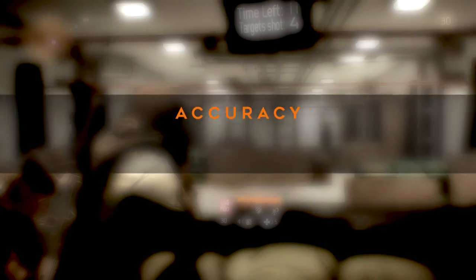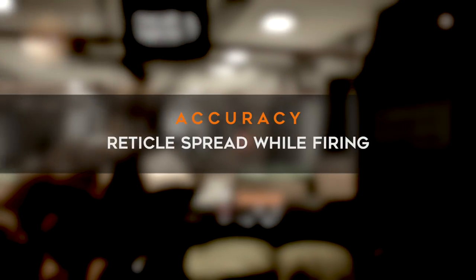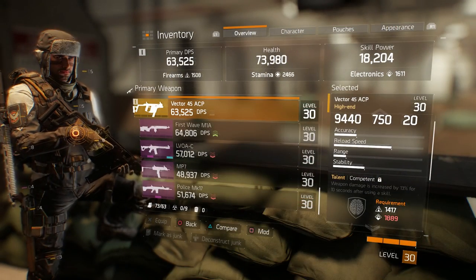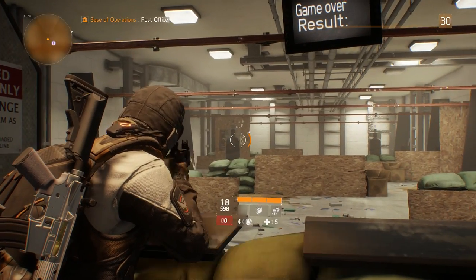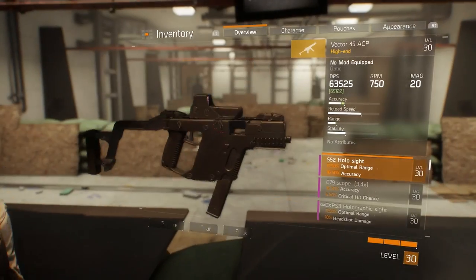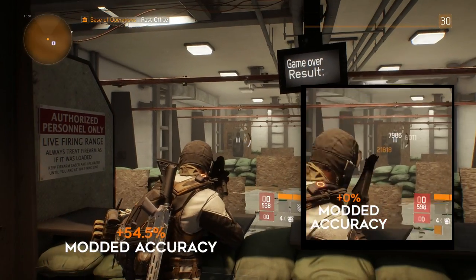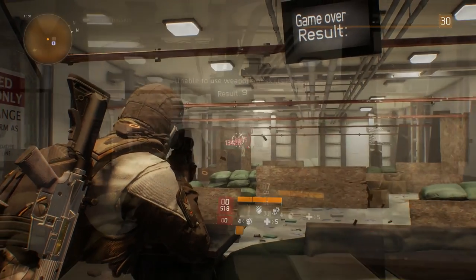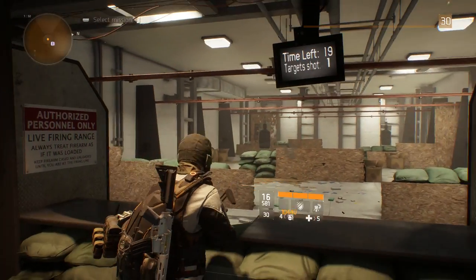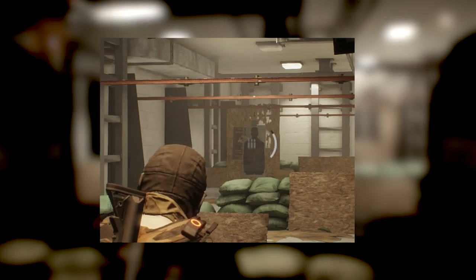Now on to accuracy, which only has two variants unlike stability's three. Accuracy affects how much your reticle spreads or expands when firing a weapon — the higher the accuracy, the less the reticle expands, and the more bullets will hit where you're aiming. Here is an example of a low accuracy SMG shooting, and then again with mods buffing its accuracy by 54.5%. With the mod buffs the reticle barely moved. This applies to all guns, and some are more inherently accurate than others — for example, an ACR is going to be a lot more accurate than an AK-47.